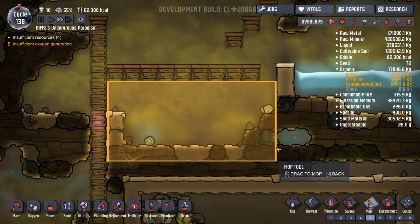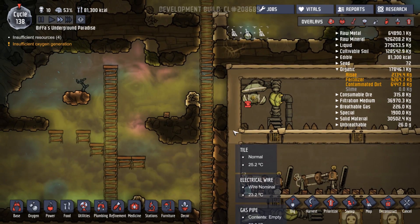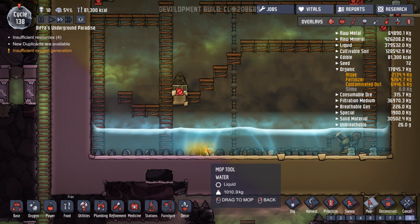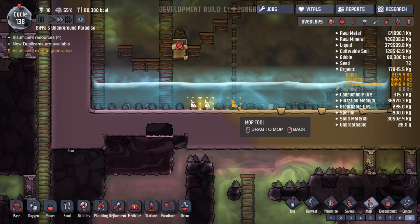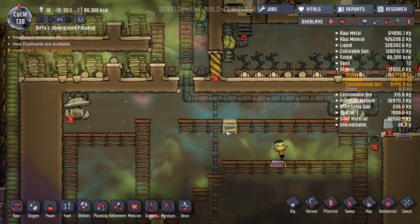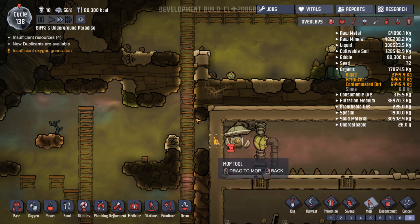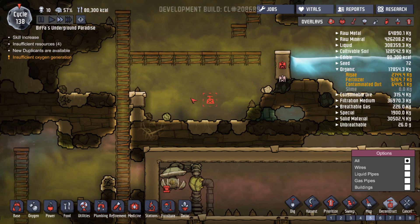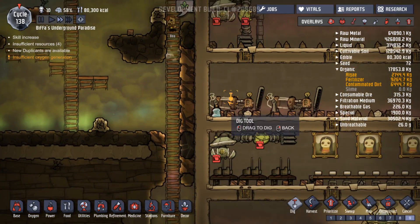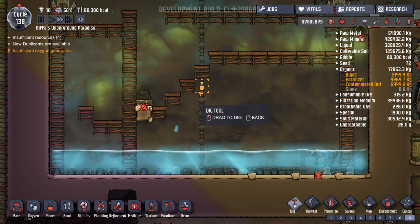Is there any other contaminated stuff in there? There is. I hate the way you can't re-drag over the top a command and get them to do it - that is a bit annoying. Let's mop that and that. Come and do that and then we'll get ready with the cancel button - as soon as it goes blue. That was quick. Done, done, done - good. Let's deconstruct that, that and that. Let's dig that, that, that, that, and that. I'm hoping that's just going to sort of head straight down the middle and fill this up a bit.